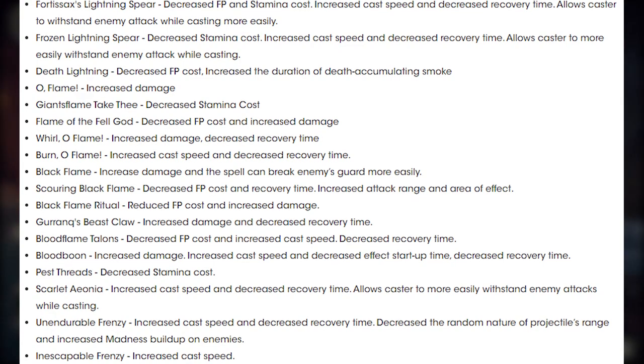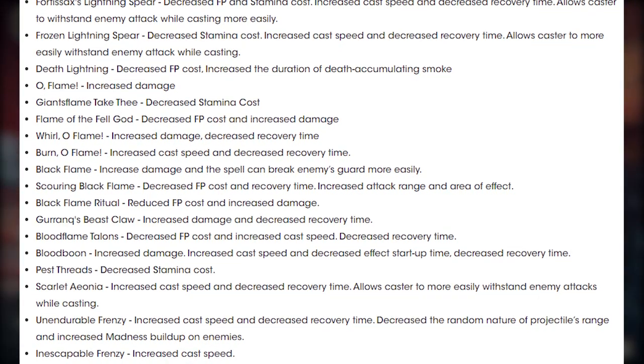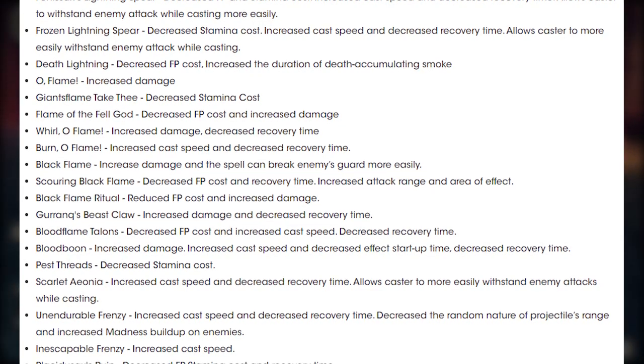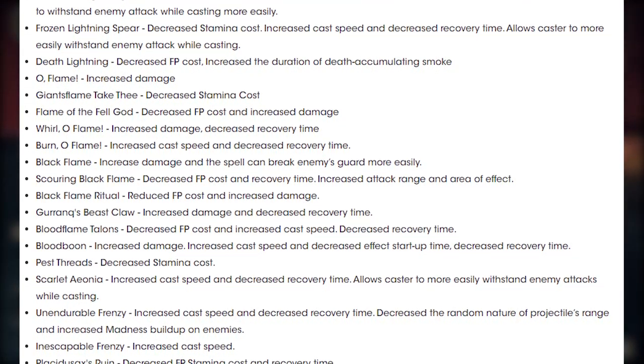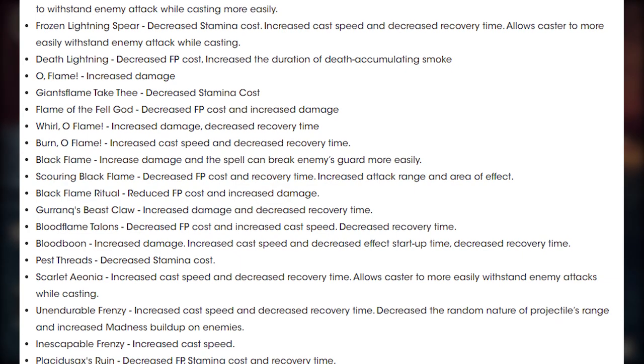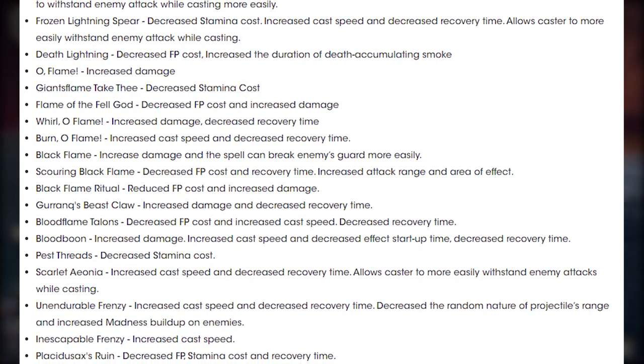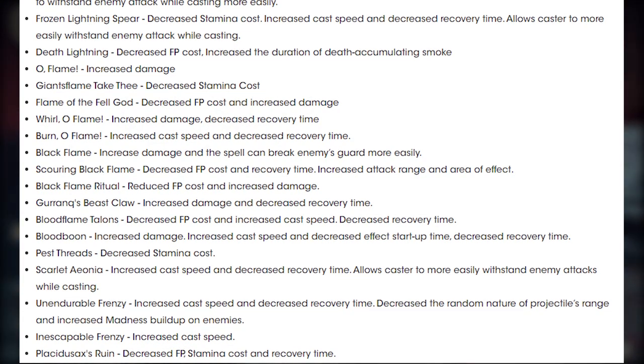Pest Threads — one of the most annoying attacks in the game — has had its stamina cost decreased. Scarlet Aeon AI: increased cast speed and decreased recovery time, allowing casters to more easily withstand enemy attacks while casting. Endurable Frenzy: increased cast speed and decreased recovery time. Inescapable Frenzy: increased cast speed. Placidusax Ruin: increased FP, stamina cost, and recovery time.